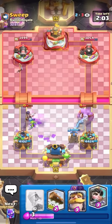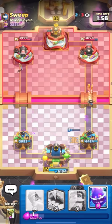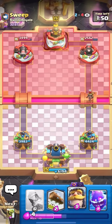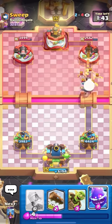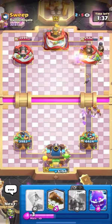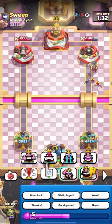Let's go — instantly activating the king tower! Then I can princess the bridge on the right. He doesn't have bats so there's no point for e-spirit. I get another princess hit — this is actually amazing. I might have already won if I play perfectly. Going for the goblin barrel on the right — should get some decent chip damage because he has no arrows.